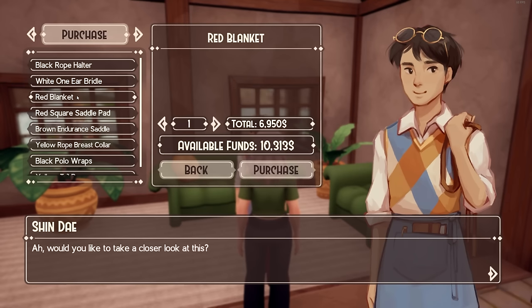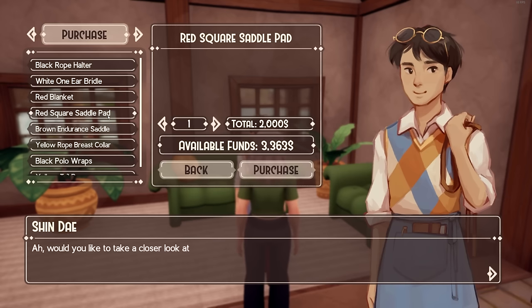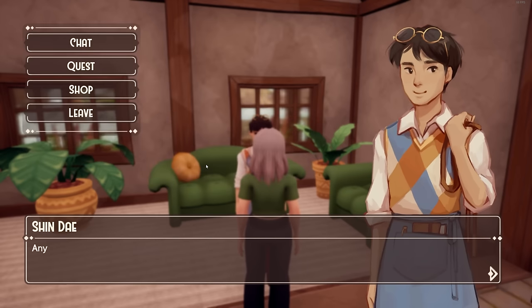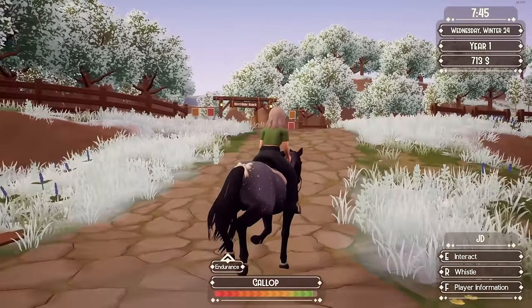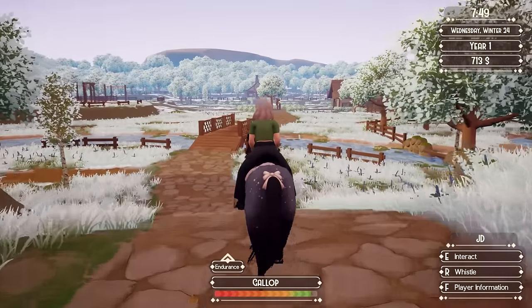The shopkeeper calls it red, but it definitely didn't look red to me. Either way I'm buying it. I can still get the saddle pad. Polo wraps are 650, saddle pad is 2,000. Barely had enough. I really need some wild horses to show up — I need to catch some. Got Venture her blanket. So if that's considered red, I wonder what pink would even look like. I guess it's kind of reddish but more pink.